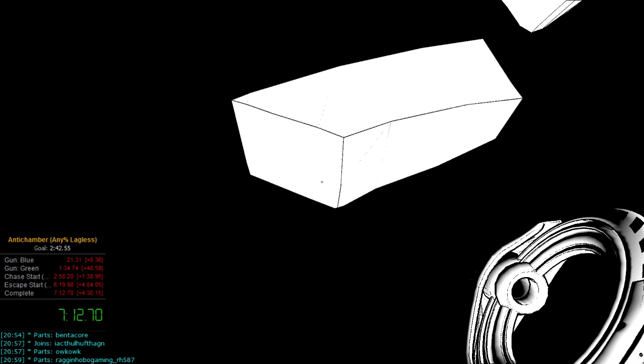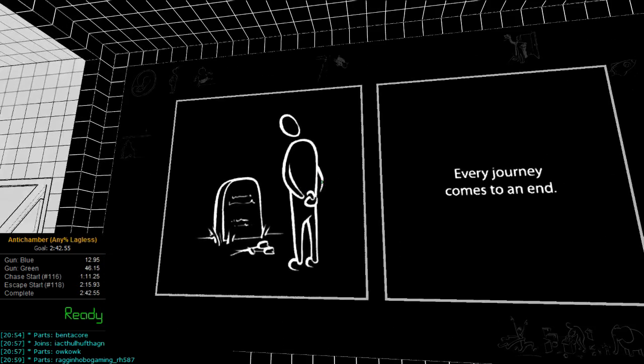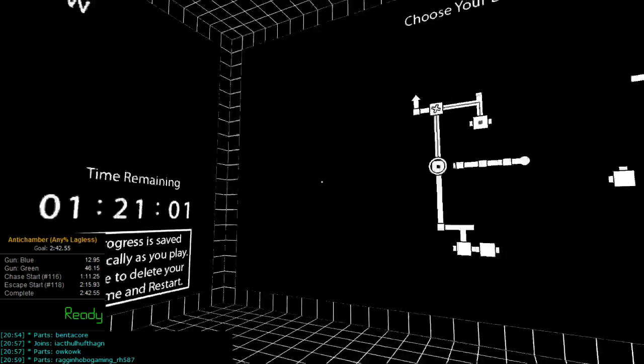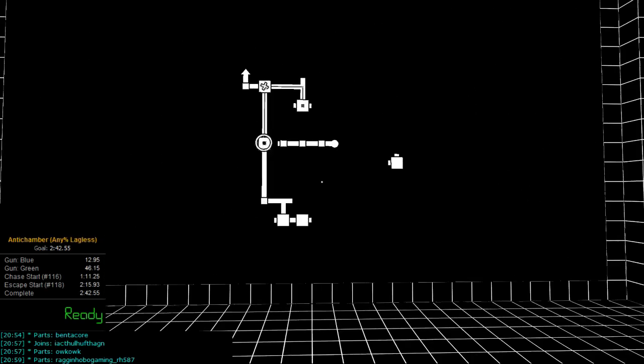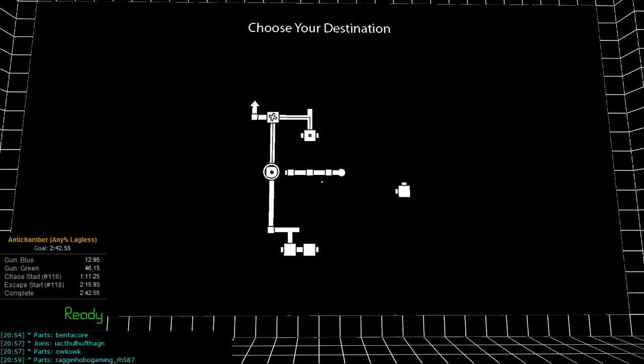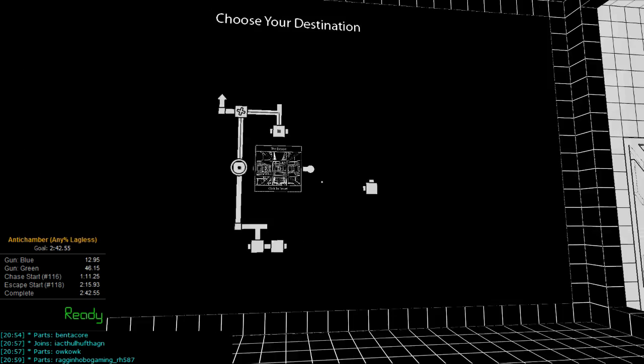I'm going to go back to the main hub because the ending sequence is really loud. Splits end right when the black ghost hits the gray floating cube in the end area. If you have an anti-timer, it'll stop for you automatically — you can watch the anti-timer configuration tutorial for that.